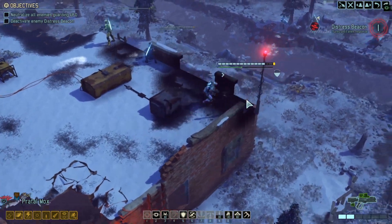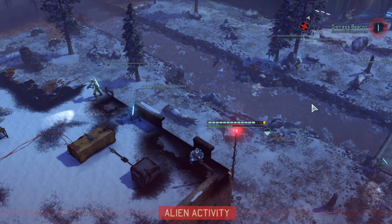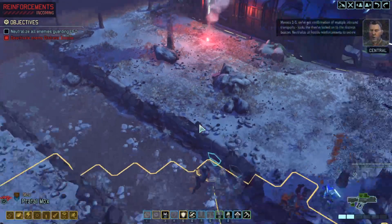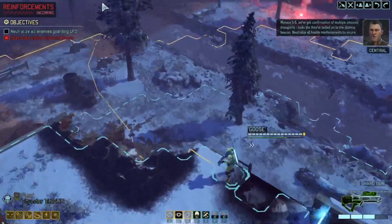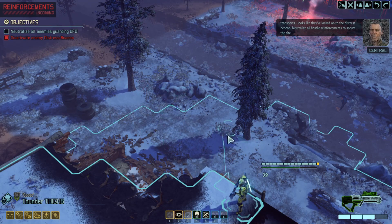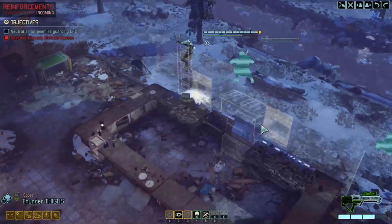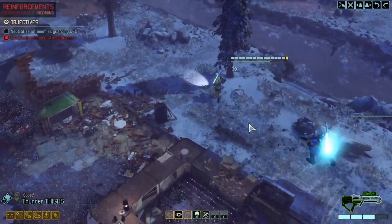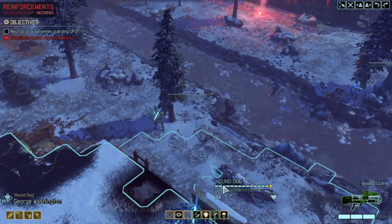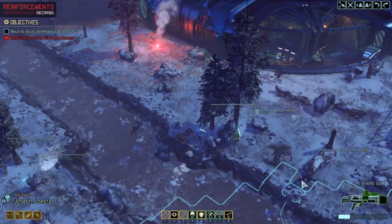Get to the edge again with Marks, and we should have the reinforcements coming in — not too far away. We probably want to move. Looks like they've locked on to the distress beacon — neutralize all hostile reinforcements to secure the site. Going to move to this full cover. I think we move everyone forward and put them on overwatch.